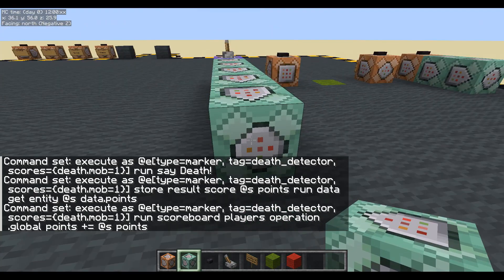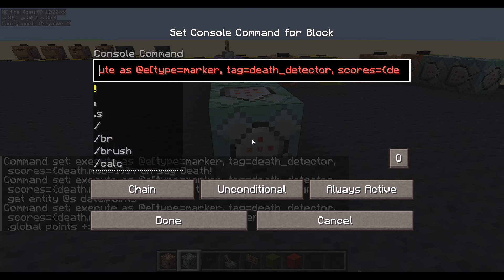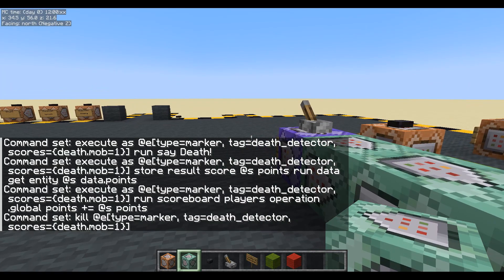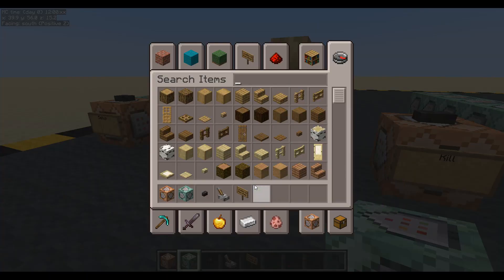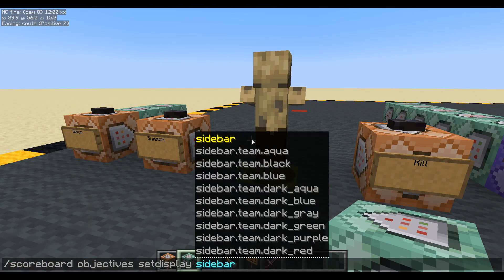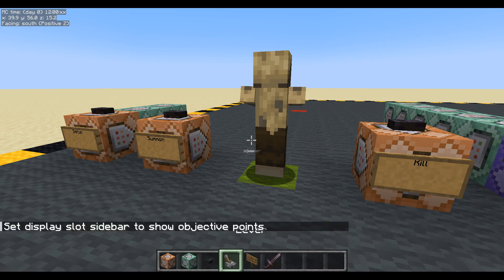Now we'd better kill that marker - paste the same execute again but instead of execute as, we'll do kill, and we'll kill that marker. That should be done. Let's clear the chat, turn that on, summon a dude, get myself a sword. It doesn't matter how these guys die. Let's also do scoreboard objectives set display to the sidebar, points. Got no points at the moment - let's kill this guy.